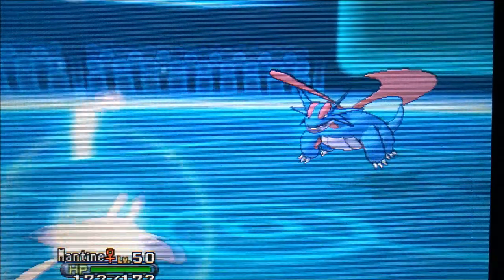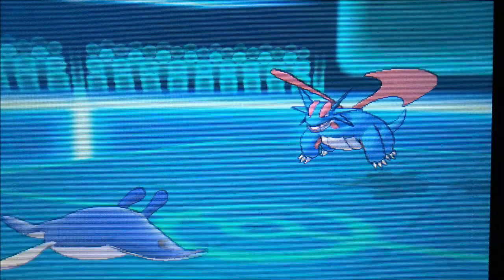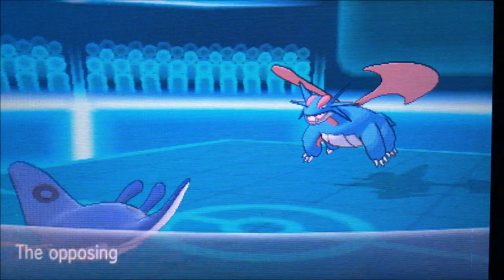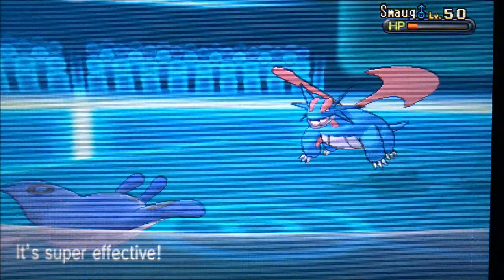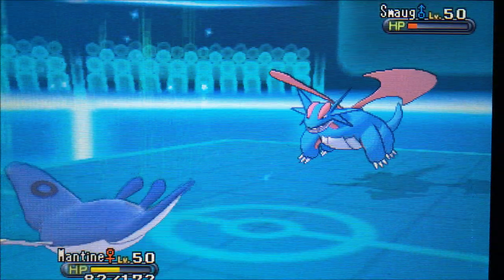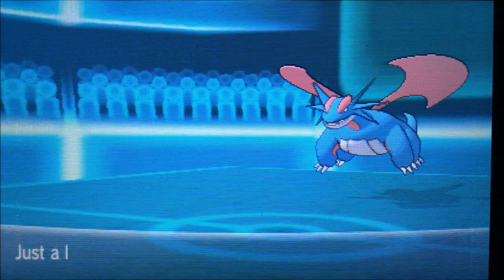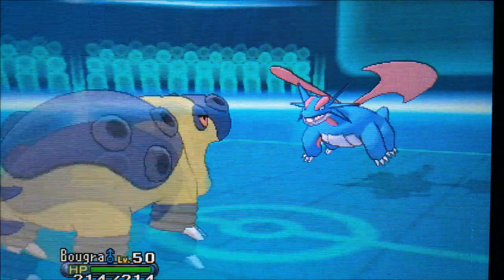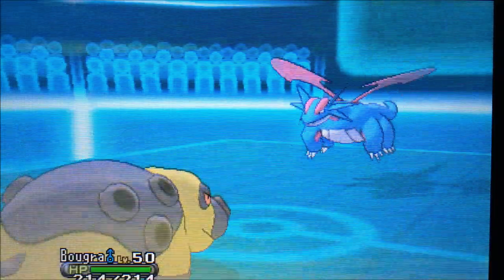We get the KO with Salamence and I really didn't want to stay in in case it's physical, so I go into Mantine in case it uses Earthquake. But he shows Focus Energy so I know a Draco Meteor is coming. I thought I could wall that, but it does well over 50 percent — I can't take another one. An Ice Beam isn't enough to take him out, which is trouble. I'm thinking I can use the sandstorm to take him out.